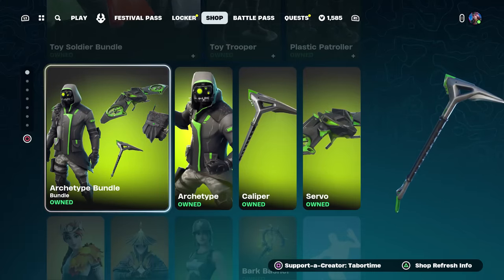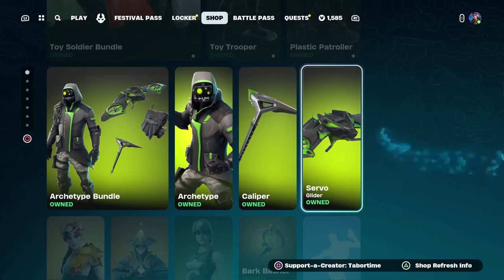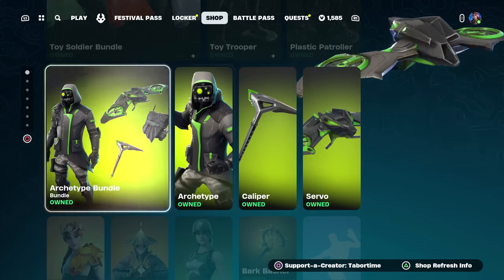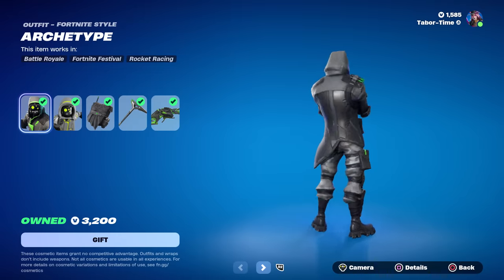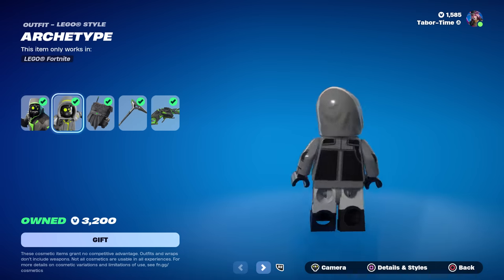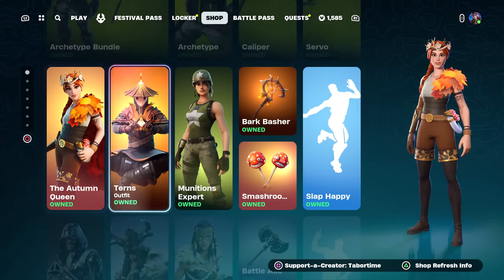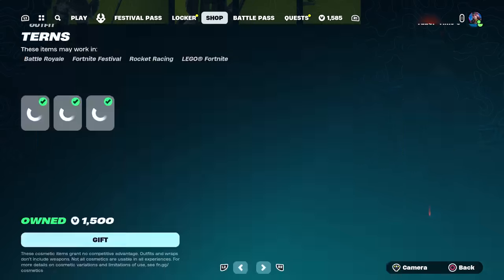The archetype bundle is back — that's archetype, caliper, and the servo glider. It's been a while since I've seen this bundle. He's a pretty solid skin, not too flashy, obviously with his low-key color scheme. I do like his lego version — pretty sweet.